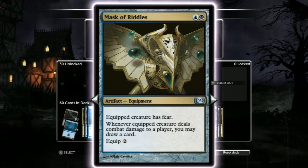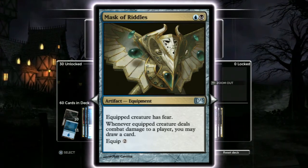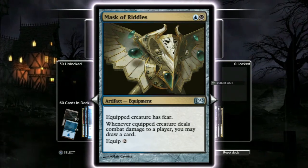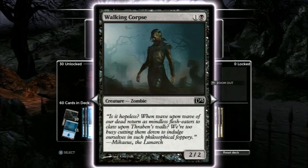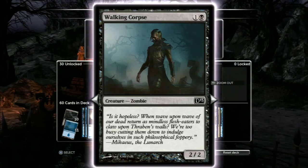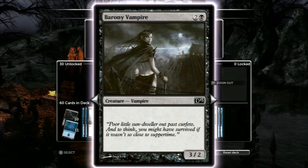Mask of Riddles — this thing is sick because it gives your creature Fear. Don't forget it gives it Fear. Fear, of course, means that it can't be blocked by creatures that don't share a color with it, so very awesome. It also lets us draw a card when our creature gets in — definitely in there. We've got Walking Corpse; this guy is a vanilla. He's a 2/2 for two. He doesn't have a whole lot to do, but he's okay — two-two for two, what are you gonna do?